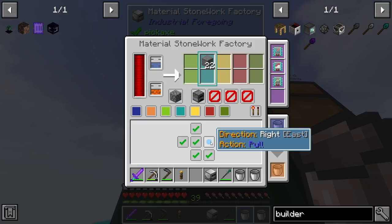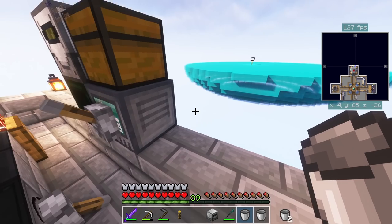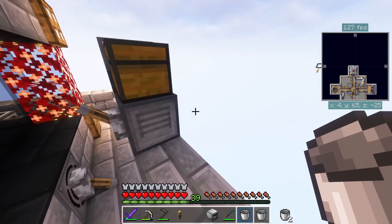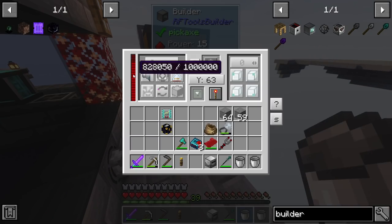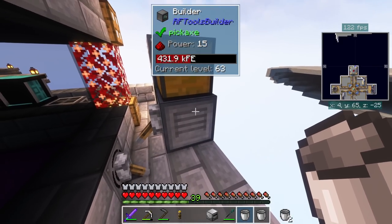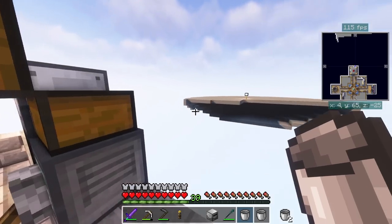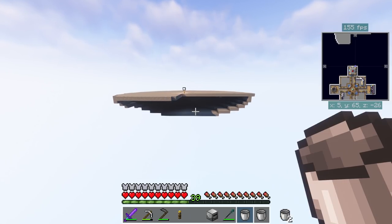Once everything is set to push correctly and the chest is stocked with stone, make sure you turn off the preview mode or it'll mess things up - then hit the lever and it'll start building quickly. It won't be able to keep up with power draw at first since I haven't given it a proper battery yet, but once we do that we'll easily keep up. This is how I made the island - super simple and super easy. You can make any kind of platform you want.